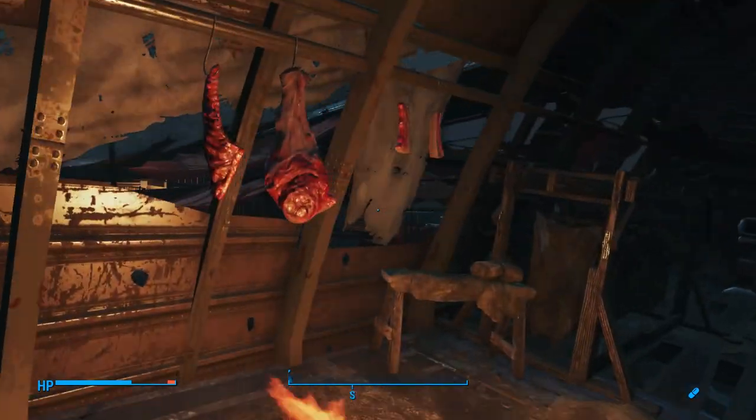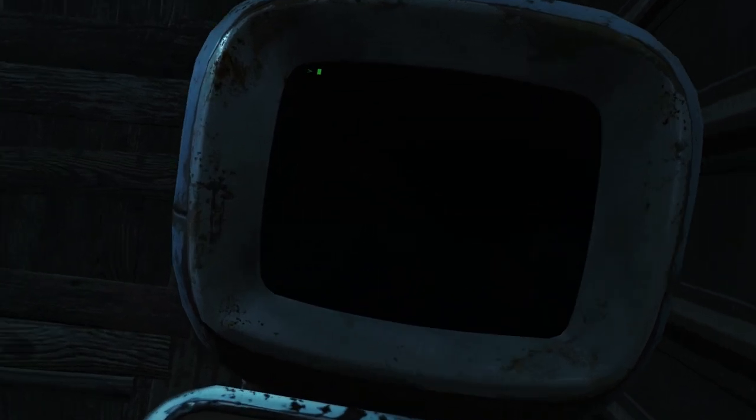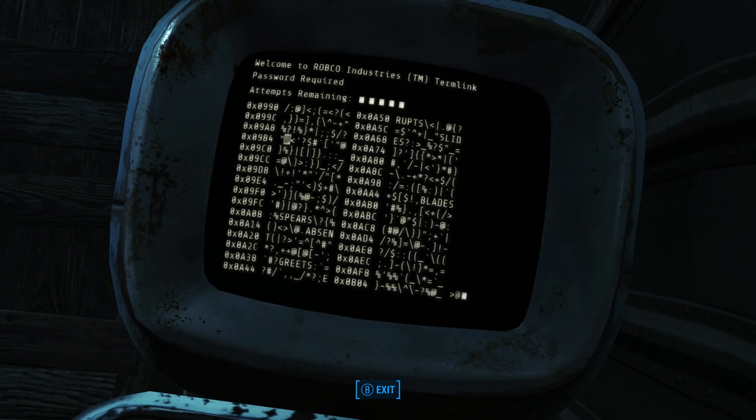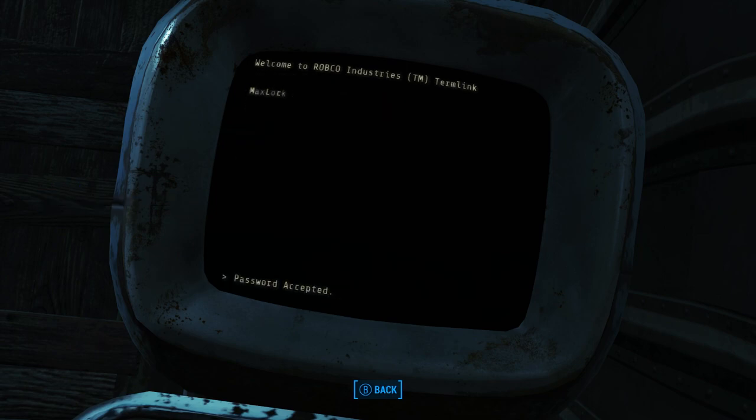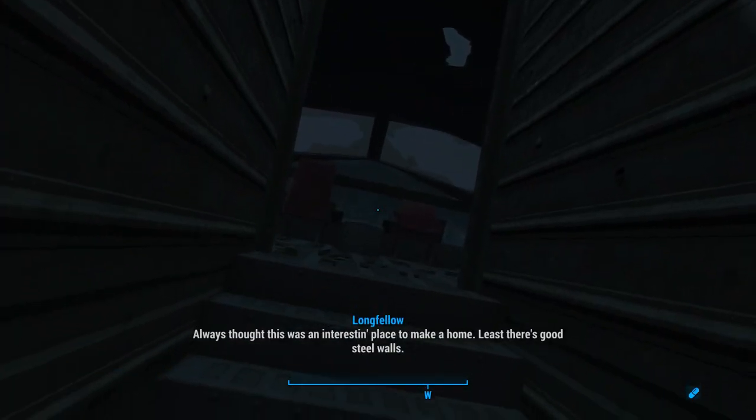We've got some meat hanging and some chairs. And what is this? Looks like a terminal to me, and it has an advanced lock — or an advanced password, I should say. But that is definitely not going to stop me. Let's activate that first, and this one. Two duds removed, which means I think we're 100% guaranteed to open this now. Security Door Control — let's open that right up.